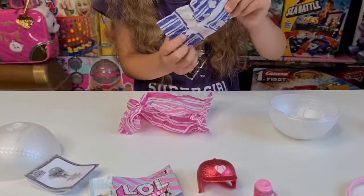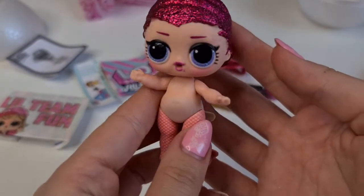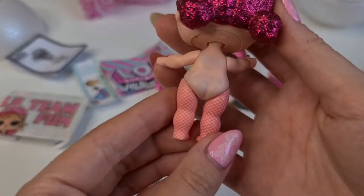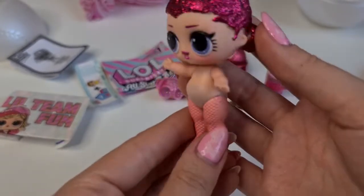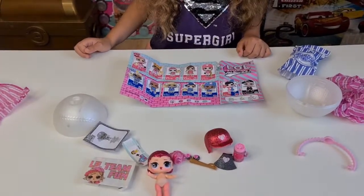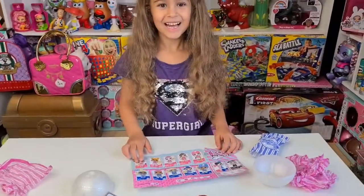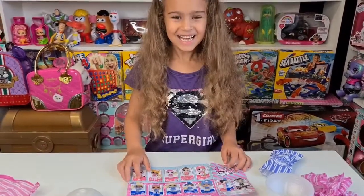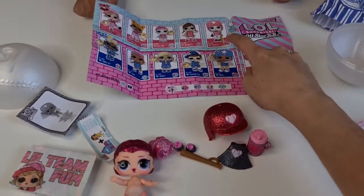Next blind bag is the doll, and this one is a color changer! Tanya, so who do we have? Oh my god - that's the one you really wanted! Yeah, we have Countess, and Countess is actually a color changer, so we are going to bring hot and cold water to test her.